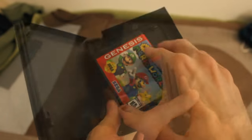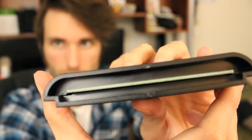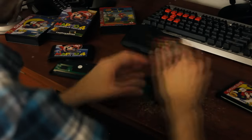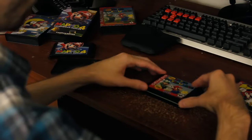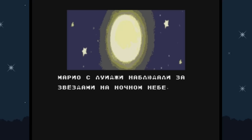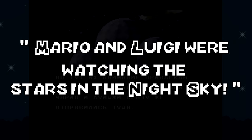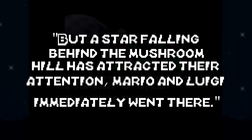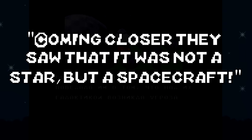Next up we have a Russian bootleg that goes by the name Mario 4: A Space Odyssey. I've actually neglected to mention the condition these games were in when I got them — it was bad. This New Super Mario World cart was the only one that fit inside the Sega Genesis; all the other games required some manual reconstruction. This one actually has a story when you turn it on, though I had to translate it from Russian. Mario and Luigi were watching the stars when a falling star behind the mushroom hill attracted their attention. Coming closer, they saw it was not a star but a spacecraft.